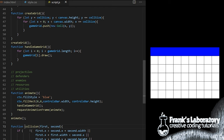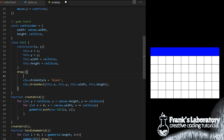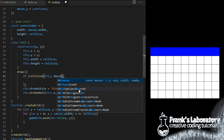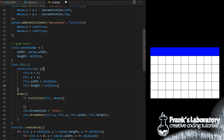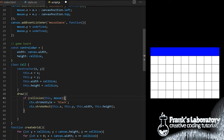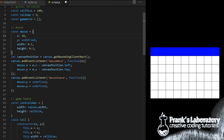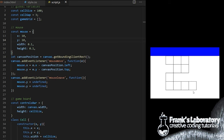Now we have a reusable collision detection function that expects two arguments, first and second. As long as both objects have x, y, width and height properties, we can pass them as arguments and check if they collide. Inside the draw method on our custom Cell class, I can say if collision between this particular cell and my custom mouse object returns true, run this drawing code to highlight the current cell. Our collision detection works and we can see the current cell that collides with mouse gets drawn.